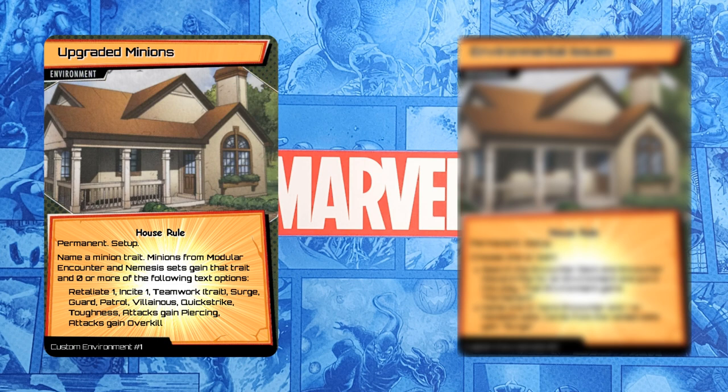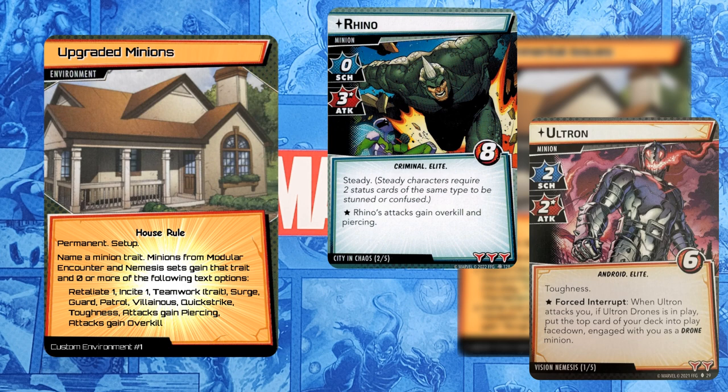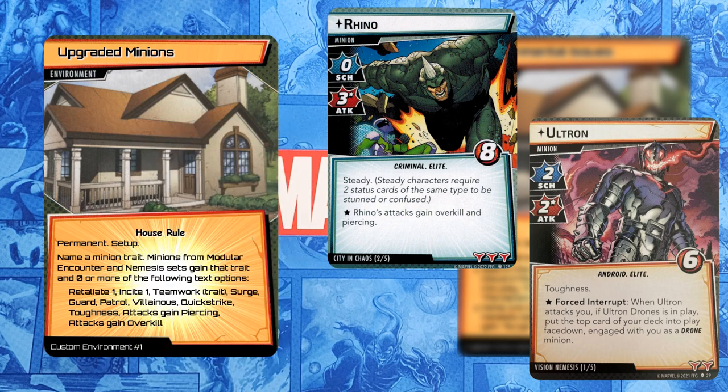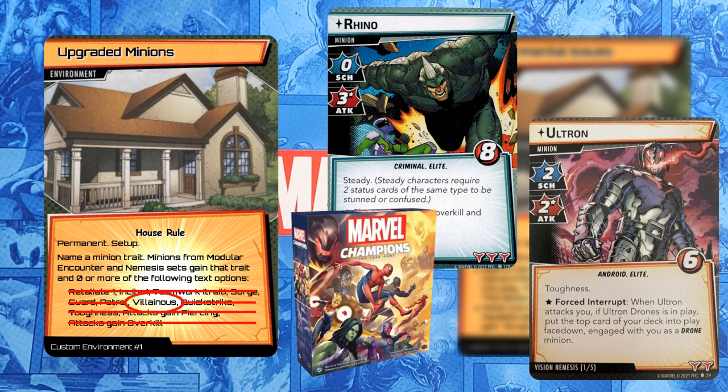For Klaw's Core Comrades, I'm going to name Masters of Evil so that Rhino and Ultron gain that trait, and are thus able to interact with the side scheme and treacheries from Masters of Evil. I'm then going to choose a single option: Villainous. So Klaw's Core Comrades has 3 villains — Rhino, Klaw, and Ultron — which of course are the villains from the core set, with Rhino and Klaw becoming Masters of Evil.